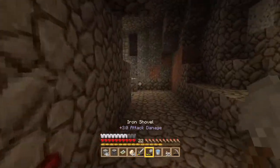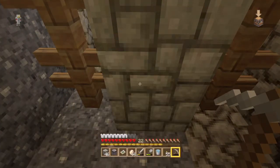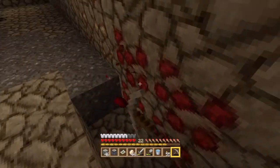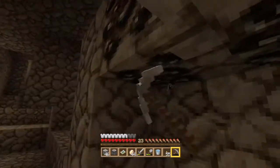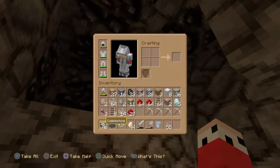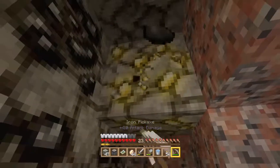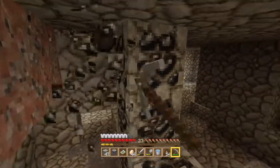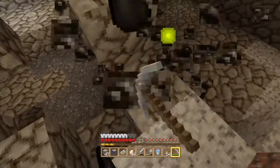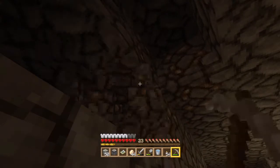We've got more than enough string to keep us going now. Let's do a bit of mining in this little area. I've got over a stack of rail, which is nice. Let's get this redstone because levels are going to be important when we get an enchantment table, which we'll probably make next episode. Collecting all this coal is nice. I love gold.